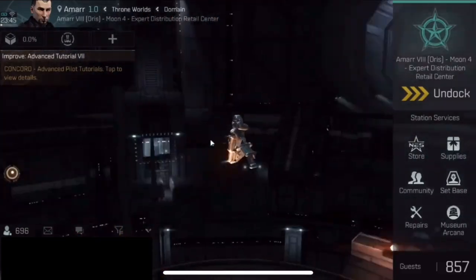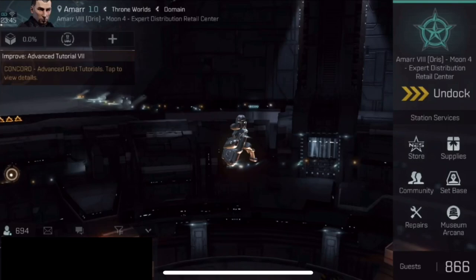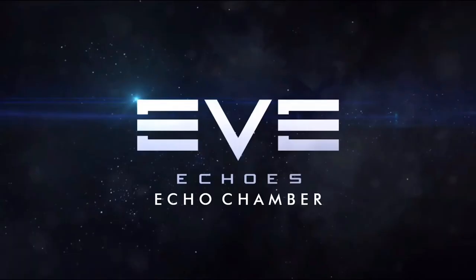Just one more thing before this video is done — I want to introduce you to the concept of travel fits and combat fits. The idea would be you could use something like this fit I have now, with two inertia stabilizers and travel rigs, in order to get to a place where you plan to do sites. Afterwards, you would dock in a station and change your mods for your combat fit to actually run the site. Then, after you ran as many sites as you were going to run, you would dock again, switch back to your travel fit, put your loot in your ship, and go back home. One disclaimer and warning: rigs must be destroyed — you can't just swap rigs back and forth. So you should min-max your fit accordingly. Only use rigs if you absolutely need to, and if you think you have to switch rigs back and forth, remember to bring spares in your cargo hold, because every time you switch your fit from travel to combat you will have to destroy your old rigs.